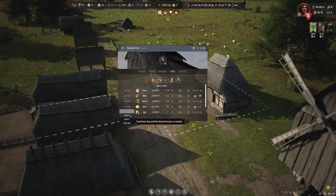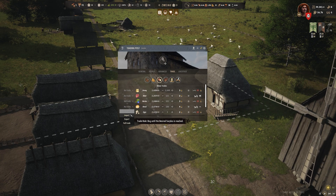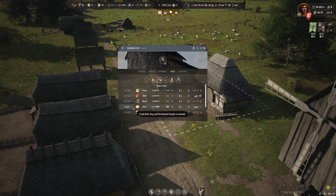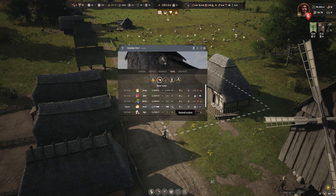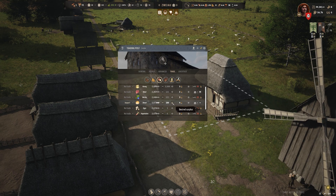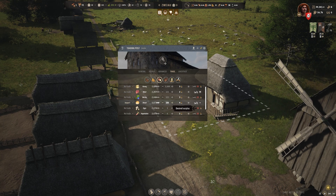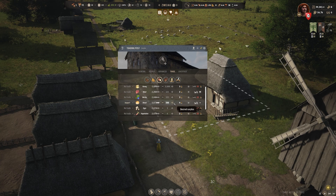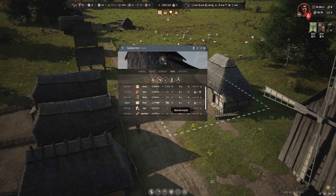Now I can either import this resource or export this resource. Since I'm running low on food, I will simply import this one. I can choose the quantity of this resource — how much I want to import or export. I can change this, or you can simply click on it and change the value with the numbers on your keyboard if you are playing on PC.